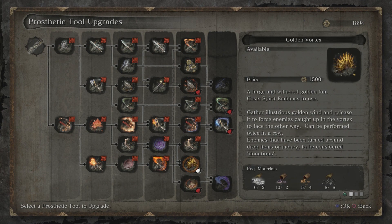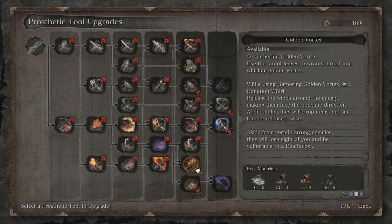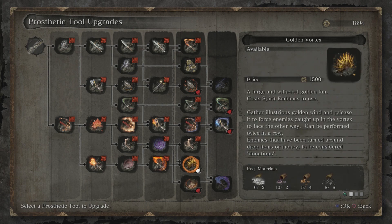And we can buy the Golden Vortex. I don't use this one very often — pretty much at all — but I'm guessing it could be useful. A large and withered golden fan. Costs spirit emblems to use. Gather illustrious golden wind and release it to force enemies caught up in the vortex to face the other way. Can be performed twice in a row. Enemies that have been turned around drop items or money — considered donations. Gathering Golden Vortex: use the fan of leaves to wrap yourself in a whirling golden vortex. Donation will release the winds around the enemy, making them face the opposite direction. Additionally, they will drop items and Sen. Can be released twice. Aside from certain strong enemies, they will lose sight of you and be vulnerable to a deathblow. So that could be useful.